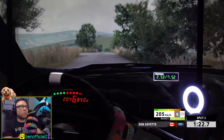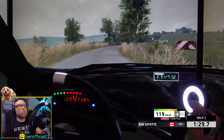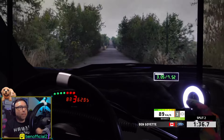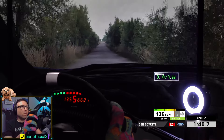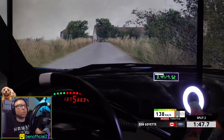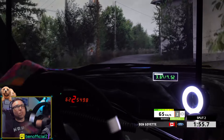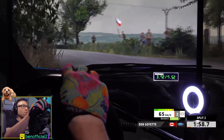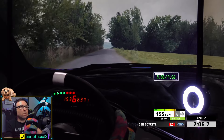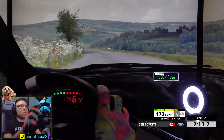Five left, long, tightens. Five right, and caution. Six right, 80. Chicane right entry, 400. Six right, caution, and two left, deceptive. Four right, and two right. Opens tightens, into, 3 left, opens tightens. 5 left, 250. Over crest, 6 left, long, 120. 6 left, caution, 6 left, 80. 4 right, half long, bump, 160.